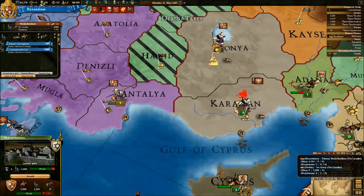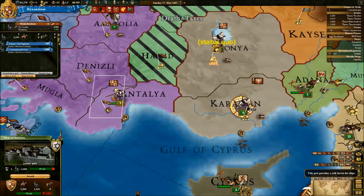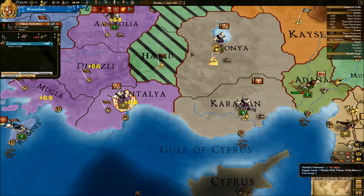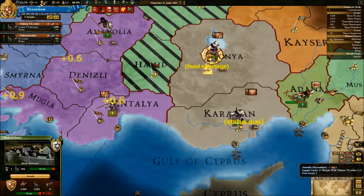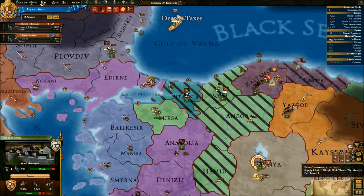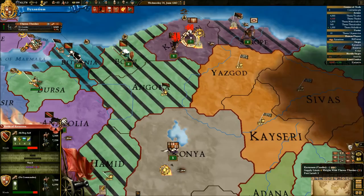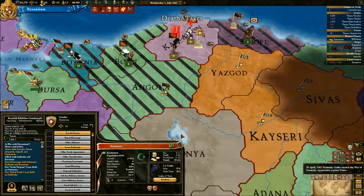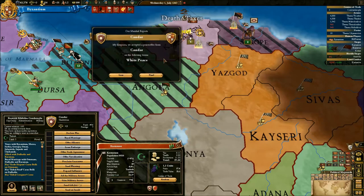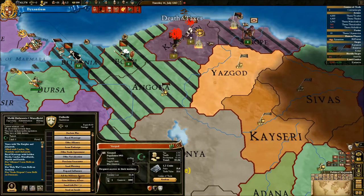These 2,000 men aren't going to be anything to us. Anatolia — see, this is the problem we have at the moment. Anatolia doesn't want to be kept down by the man, as you could say. We have another rebel? I don't think we're going to do anything about that. Who's the leader of the war? Kandara. Doesn't mean we're going to stop going to fight their rebels though, does it?